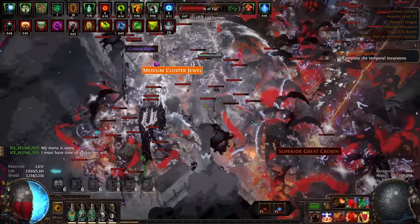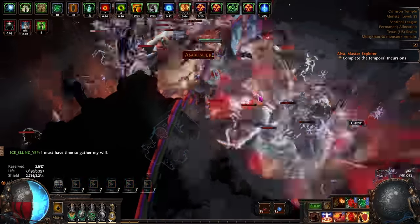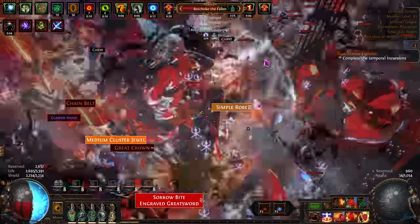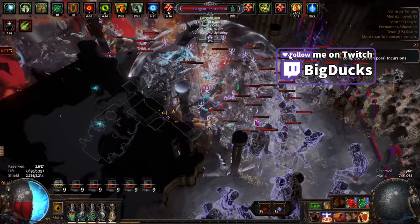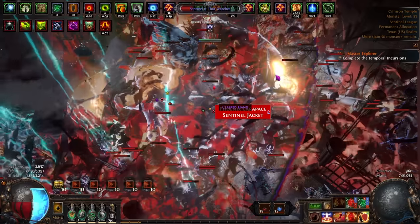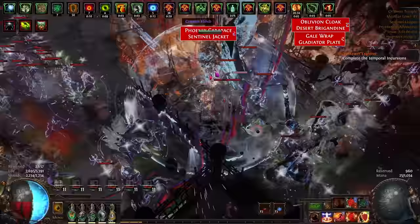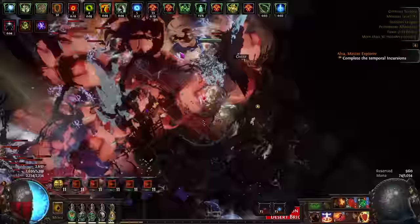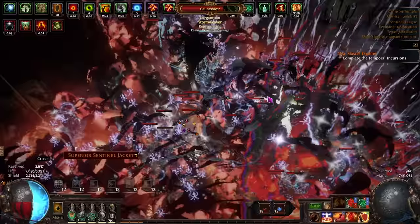It's been a while since I've used the Inquisitor Vulcanus package. You might remember BFBB back from 3.13 and all of the shenanigans that happened with that. I got a message from one of my viewers named Madhatten over at twitch.tv/bigducks — which you should go follow. He said he'd been playing this build and wanted me to give it a look. This is a fire conversion blade vortex character, and it is a very specialized build, particularly specialized in doing very juicy triple beyond 100% delirious maps.